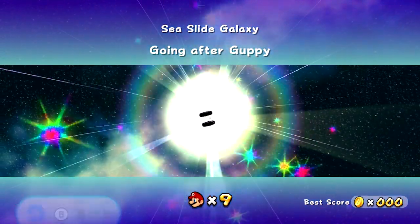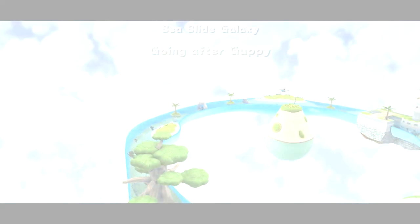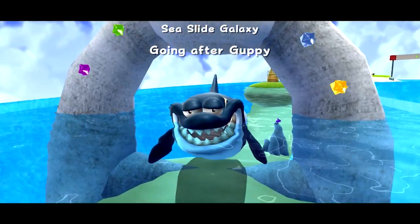Going after Guppy — the recurring antagonist in Super Mario Galaxy that gets introduced in the fifth of six worlds.